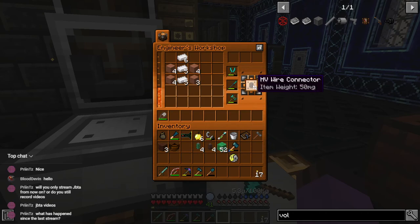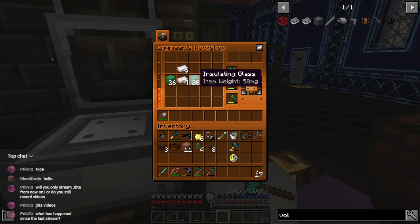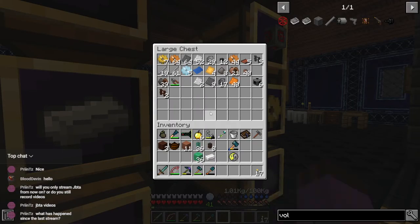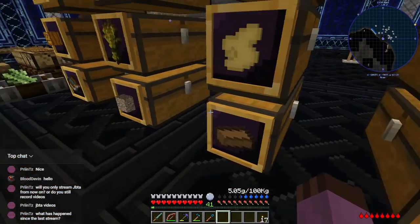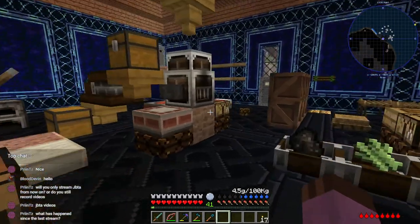Let's do just one more set of those - eight HV connectors is hopefully enough. Get as many relays as we can - good, that should hopefully be sufficient. Put everything away, we have a little bit more aluminum in storage just in case. All righty then.